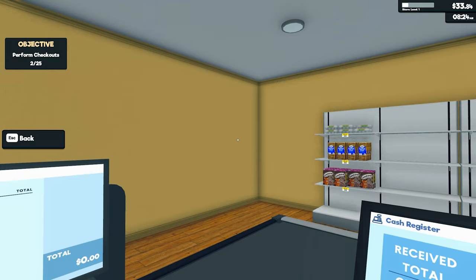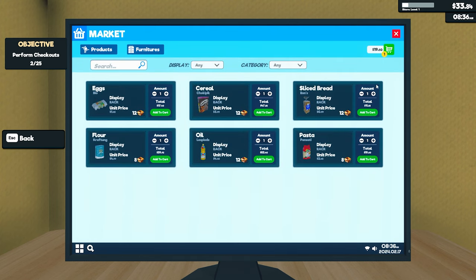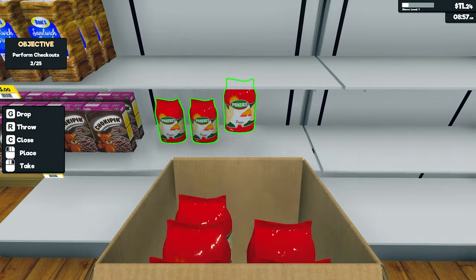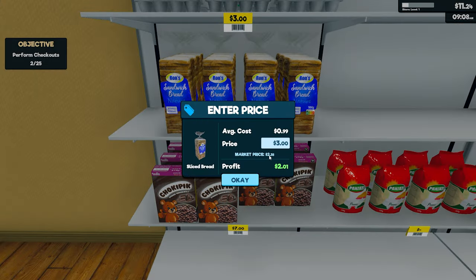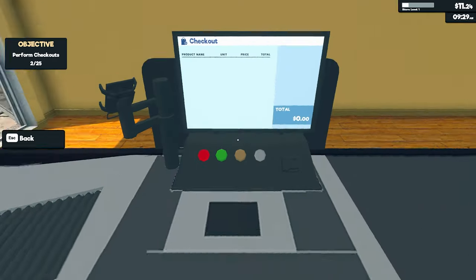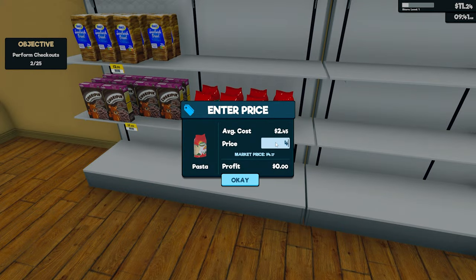Right, so we're going to perform 25 checkouts. Now we can pretty much wait and have a look - let's order some pasta, we're going to need probably a hundred bucks. Sliced bread is too expensive for some customers. We should maybe put it at two-fifty. A dollar-fifty profit... two-fifty-five profit, yeah that's probably a bit better. We have to make sure we price it first - four-seventeen, let's go four-fifty.